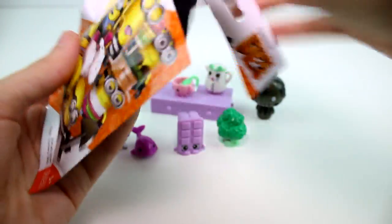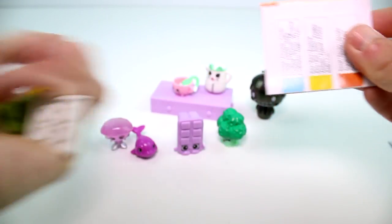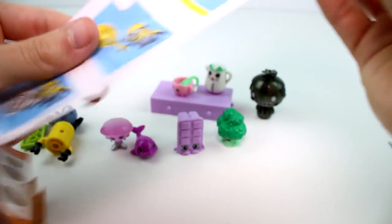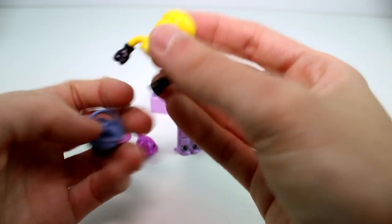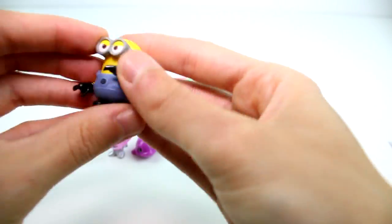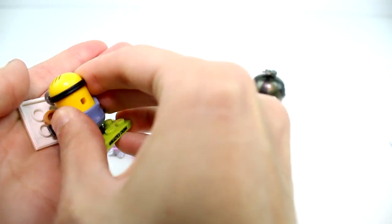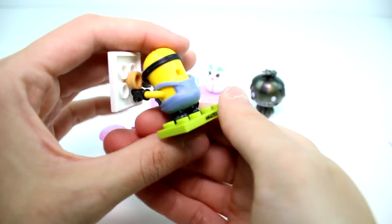The last thing we have is the Mega Constructs Minions. Let's pour it out. We have a minion of some sort. We got Fluffy — that's who I was after. Let's go ahead and build him. Here he is all built — a little protesting minion. Super fun.